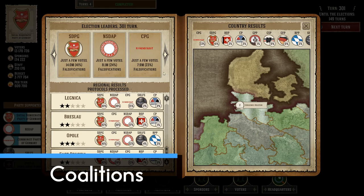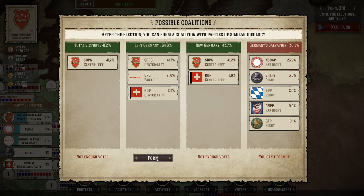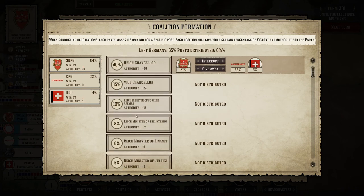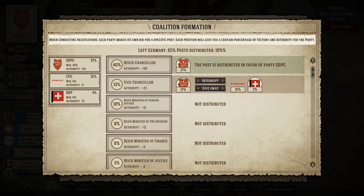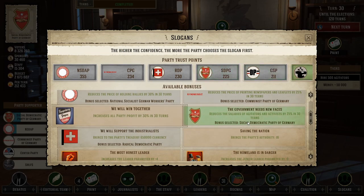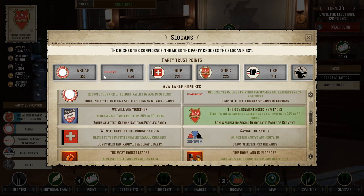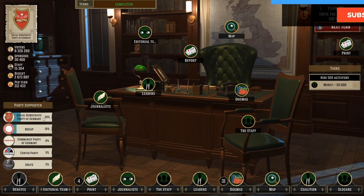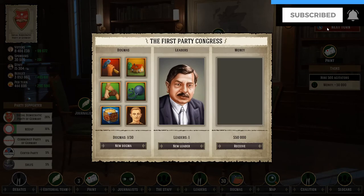Coalitions are important for two things. First, if one possible coalition has enough votes after an election you can assign ranks among coalition members, which basically helps you win the game. Second, don't slander or look for compromising material on your potential coalition members — you want them to perform well, because the better they do the bigger the chance your coalition gets into the new government. Debates are yet to be implemented at the time of this video. Events are quite important as they can give you free sponsors, dogmas or leaders, but I wouldn't be hiring tons of activists just to complete them.